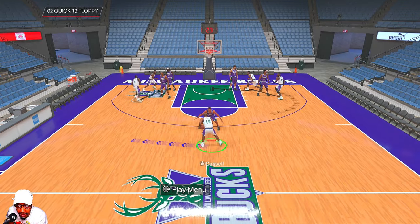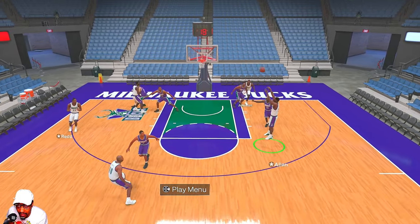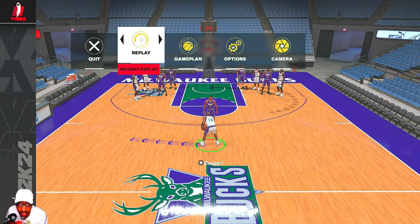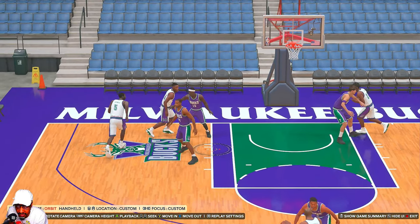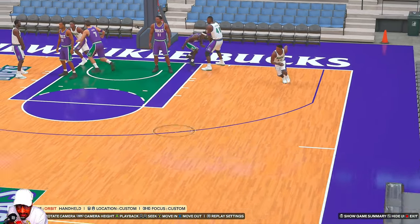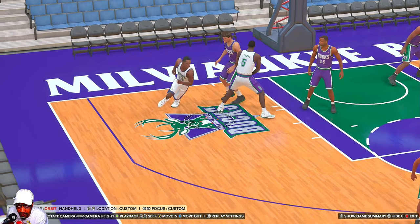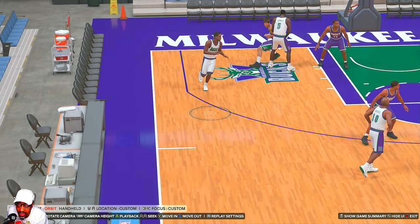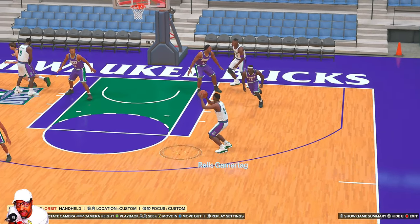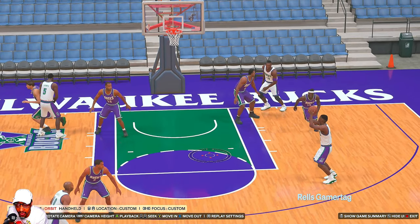Next we got Oh Two Quick 13 Floppy — another mid-range play. Ray gets two screens and curls around to the mid-range area. Pay attention to Michael Redd too: Ray starts off on the block, then Redd and Johnson screen for him as he comes out to the mid-range. Tim Thomas screens for Michael Redd, so there's a potential three on that side as well. You can push the left analog back to make Ray take the three.